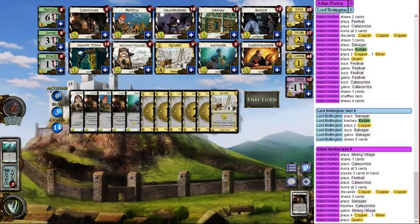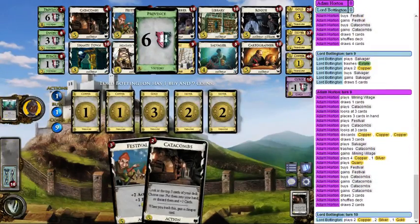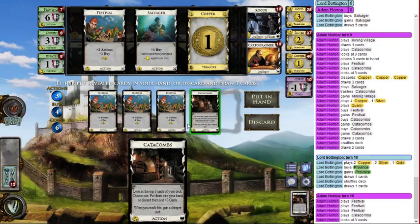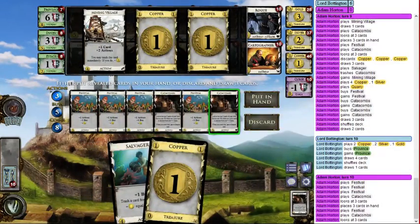I don't really think a second Quarry is that important. These are good cards but none of them draw cards, and I've got plenty of actions — I really want to draw cards. I'll be confident that I can find more draw with my next Catacombs because I don't want to lose these. Mining Village draws one card but I need to get to my other Catacombs so it has to go.